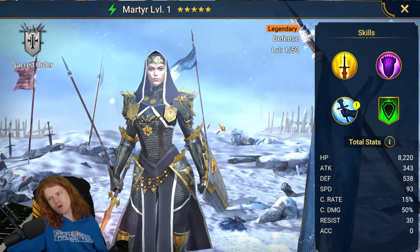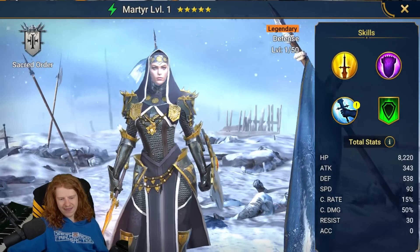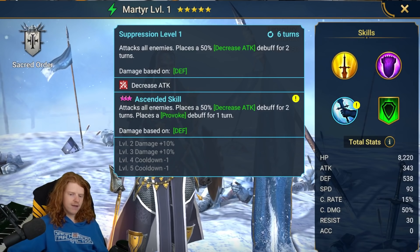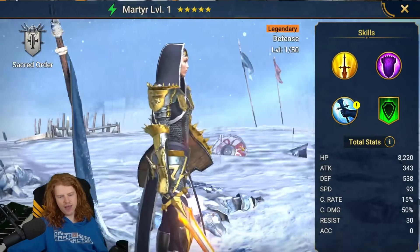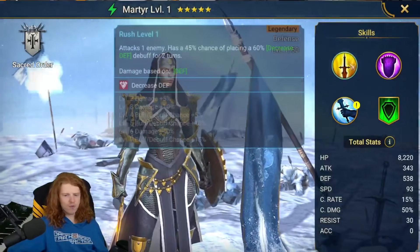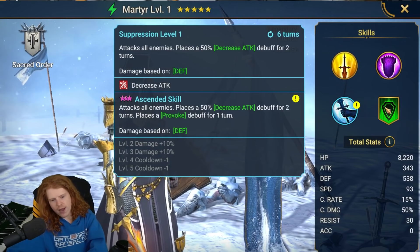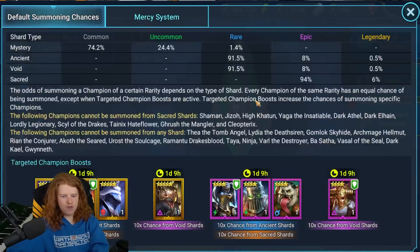Who else did we get? Martyr — one of only three characters in the game with team-wide counterattack. Martyr has actually been stated by the devs to be a mistake. They said they wish they never put her and counterattack into the game, and specifically Martyr, because of how busted they believe this character was — having decreased defense, decreased attack, increased defense, and counterattack, as well as a provoke and ally defense in all battles, all in the same kit. Love her, she's amazing.